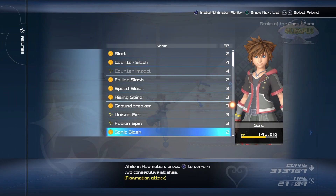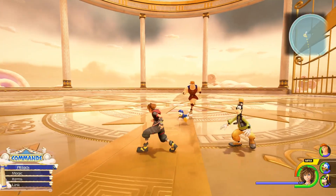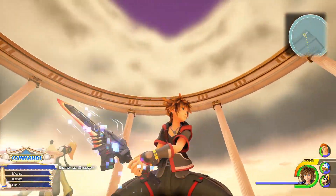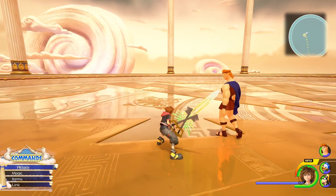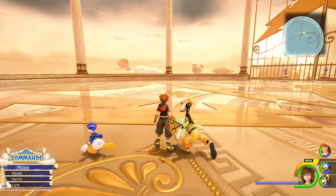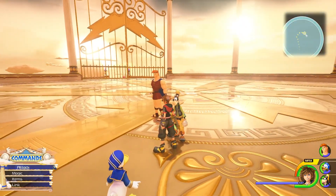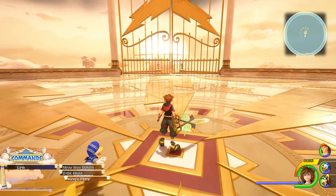If you want to use Sora — which you don't have to, and I'm gonna show you what to do in a second — you can put on whatever abilities you want. By the way guys, I will put a link in the description for these Keyblades if you do want them. I am using Keyblades off of the mod menu that I showed you at the start of the video. What you're gonna want to do is go down to Link, go down to King's Flare — and yes, you have to have King's Flare.